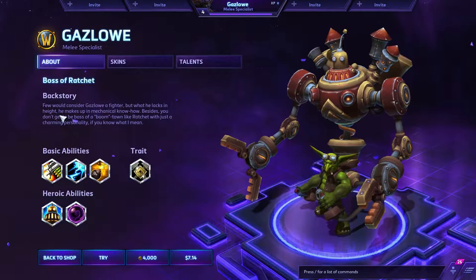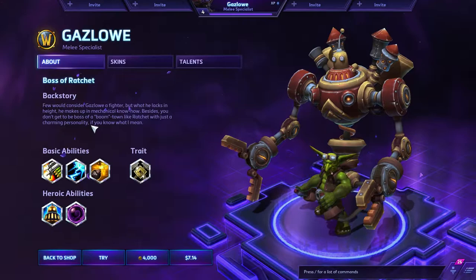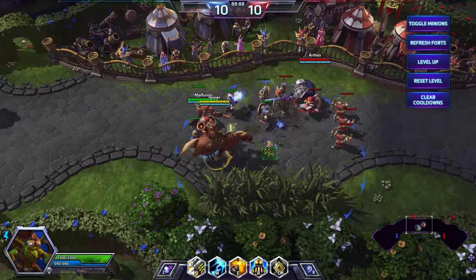The backstory — few would consider Gazlowe a fighter. But what he lacks in height, he makes up in mechanical know-how. Besides, you don't get to be the boss of a boomtown like Ratchet with just a charming personality, if you know what I mean.